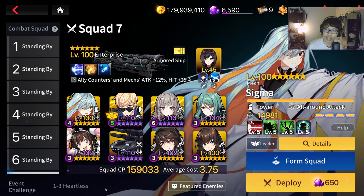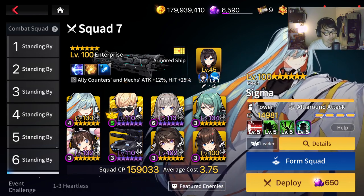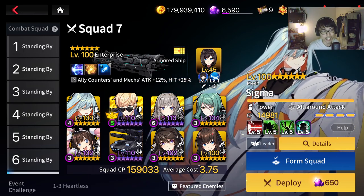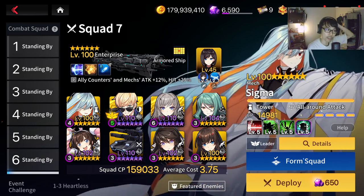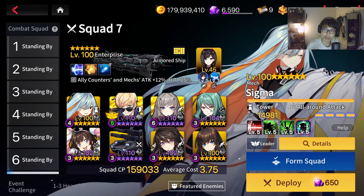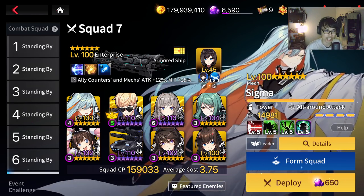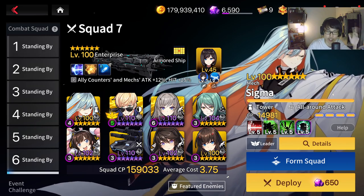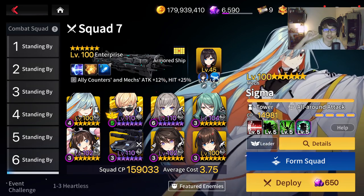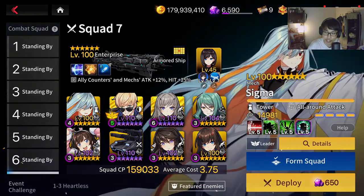Alright guys, so that's gonna be it for this video. Hope this can help some of you out there. Maybe in the future global players will be able to reference this as well. Make sure you test this strat a couple of times because it's not consistent. I noticed that enemy Horizon sometimes pushes your characters more than usual, and sometimes less. Your Sigma is very good in that case because the CEO unit that Sigma produces cannot be pushed back either — so that's cool. Subscribe if you haven't already, give this video a like, I'll see you guys in the next one. Have a nice day, goodbye.